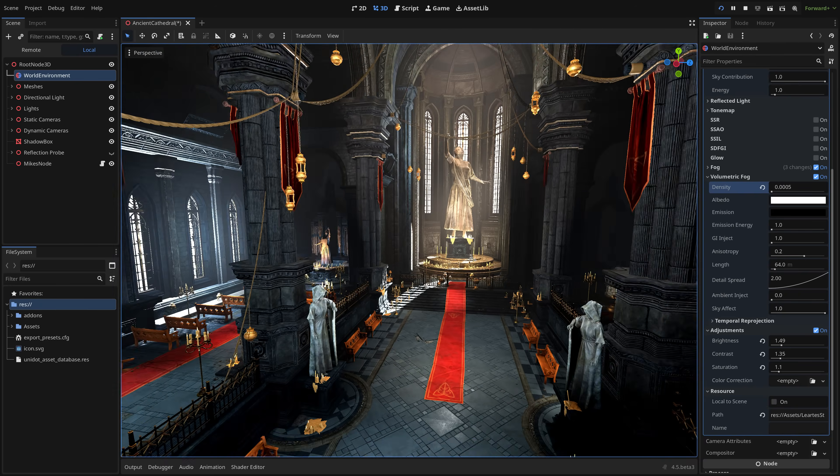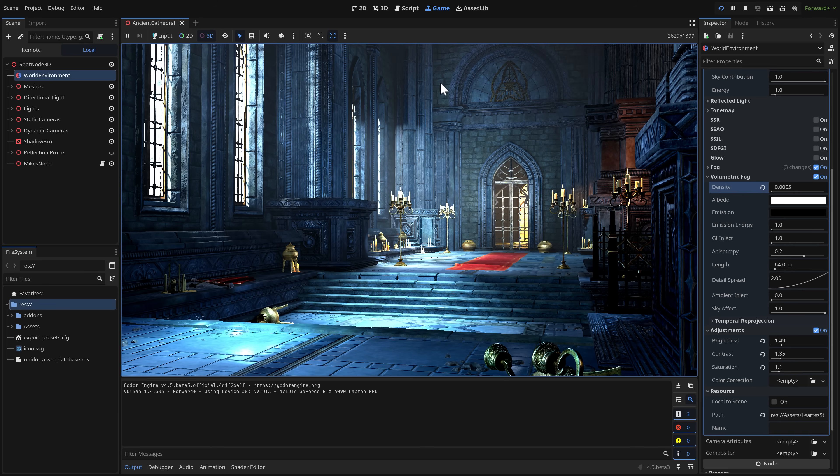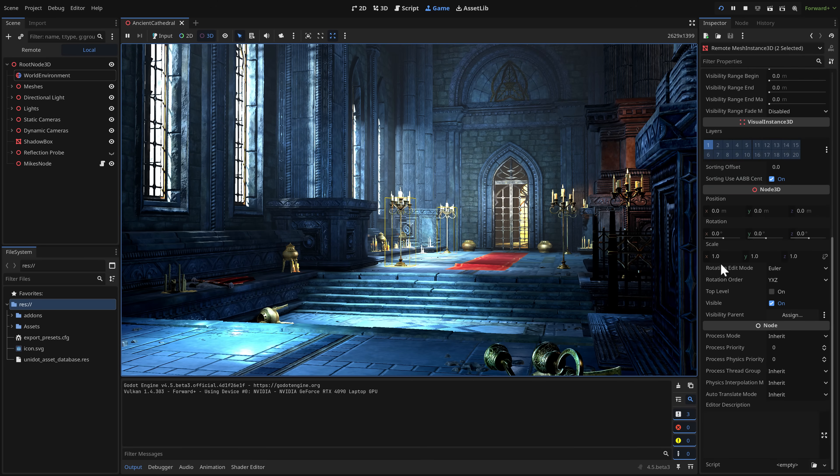Another feature is the embedded game window. When you run your game you can have it floating or embedded. Now you have the ability to run this on macOS — there was no support for the embedded game window on Mac until 4.5. On top of that, you can now actually pick things in the world: here we have a mesh instance loaded with all its properties, and you can shift-click to select multiples.